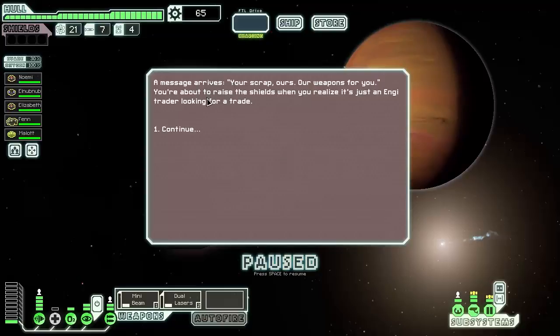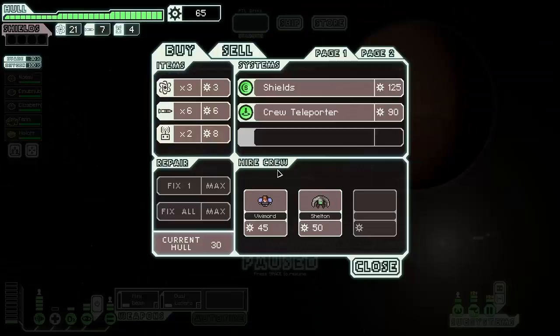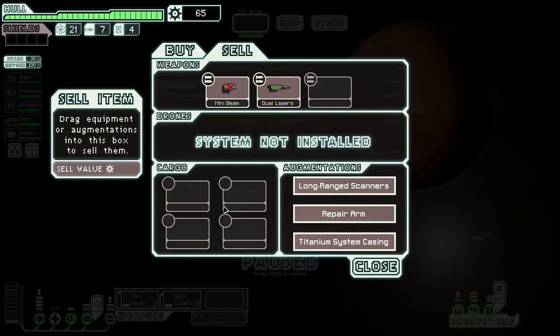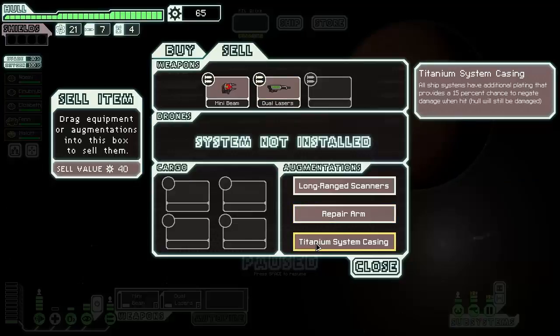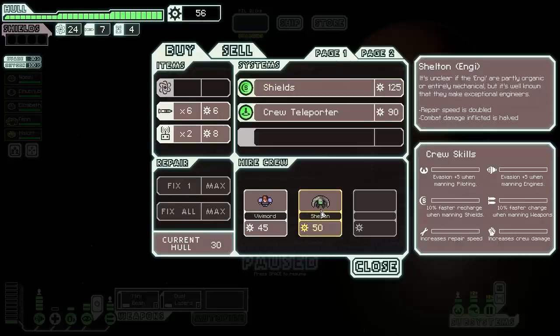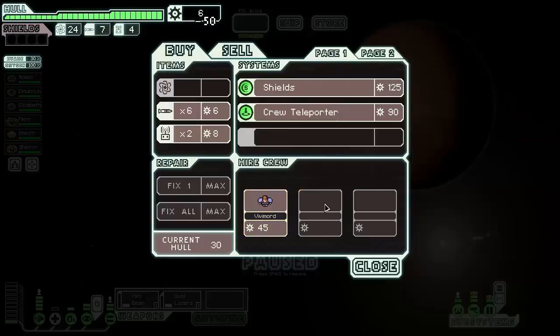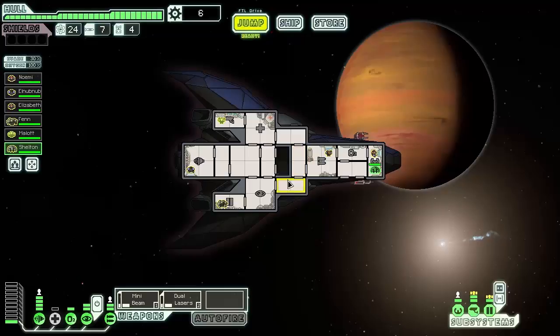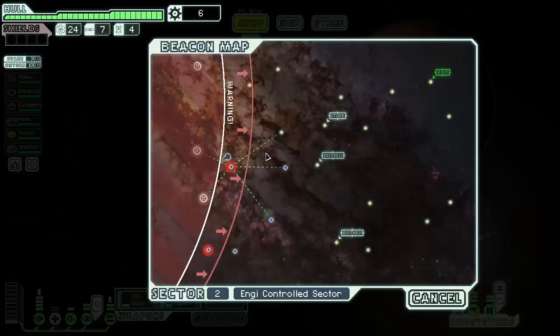At the store, they have shields, crew, a teleporter, and beams for sale. We consider selling some items — selling the augment gets us 40 scrap but that's still not enough for shields. We don't want to grab shields just yet. We buy fuel and pick up some supplies. We look at our crew and assign Shelton to man the cloak — we need that up and running at all times. We save crew positions and jump. We notice another store nearby but we want to move forward anyway.